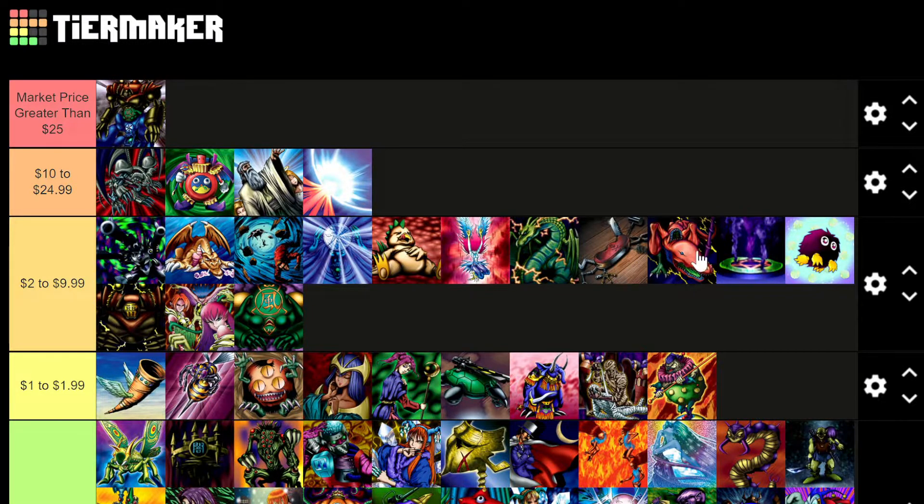Between $2 and $10, we have some of the cards already mentioned, as well as the three parts of Gate Guardian — Sanga, Kazejin, and the Thunder one. We also have the original Thunder Dragon and Twin-Headed Thunder Dragon. Seven Tools of the Bandit, Magic Jammer, and a couple of random cards like that. I actually have no idea why this card is up here, but I double-checked — it is worth that much, so if you have this one lying around... I couldn't even tell you its name. Also Thousand Dragon is up here.